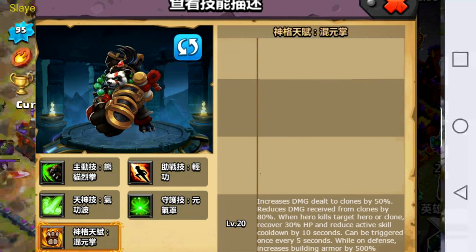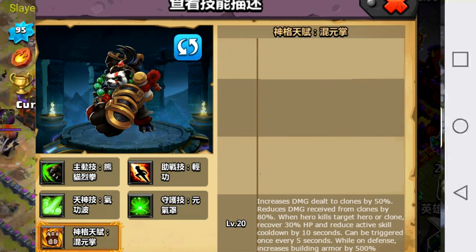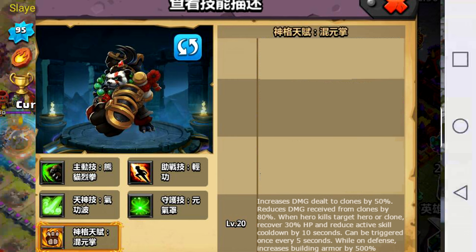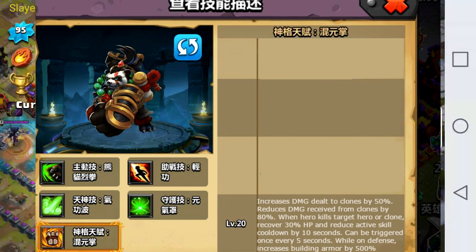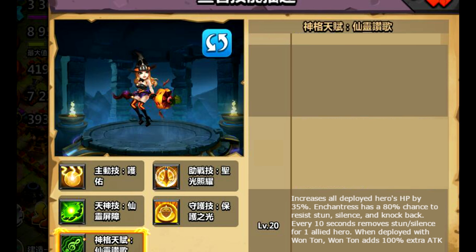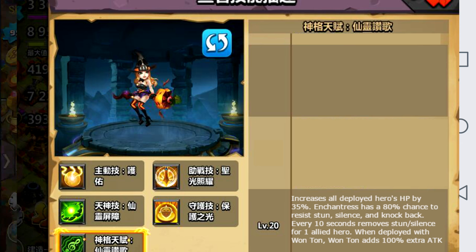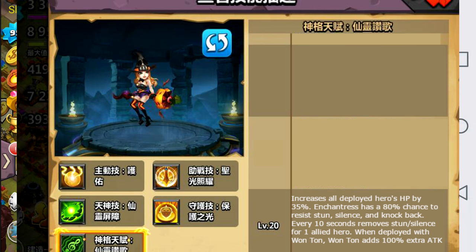What is of note is the second item: Wonton and Enchantress are both getting their enlightenment. The special thing about these is something that has not been done before — they have special effects when used together at max insight level. When you put both of them in battle together, Wonton adds 100 extra attack to Enchantress, basically doubling her attack. It looks to start at about five percent extra attack per insight level and go up five percent from there.